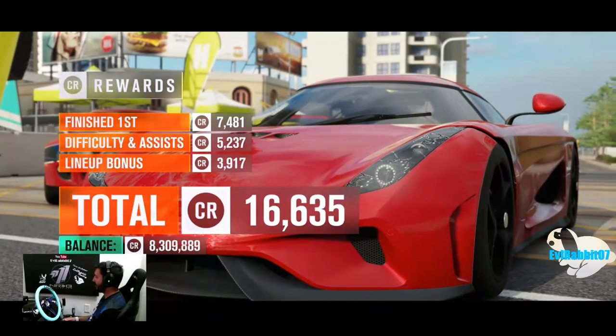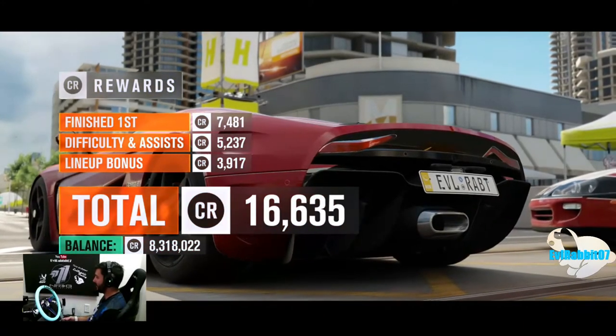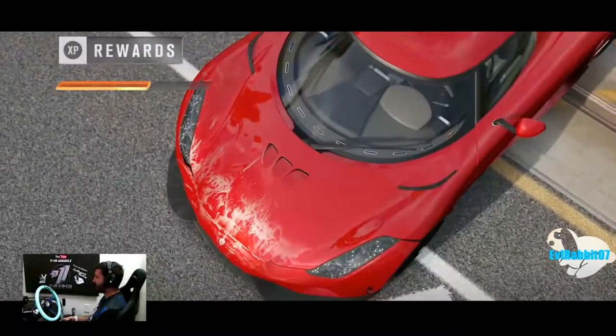Achievement unlocked: 'Automotive Royalty' — win a race in a VIP car for the Porsche 914/6. We're gonna go take a look at that Porsche and see what else we can do in this Forzathon — maybe find somebody for a co-op event.